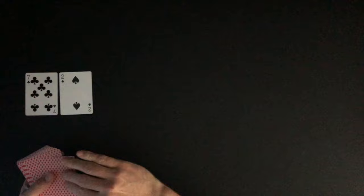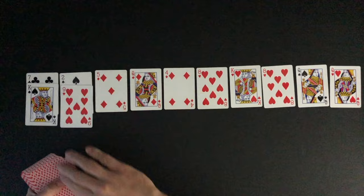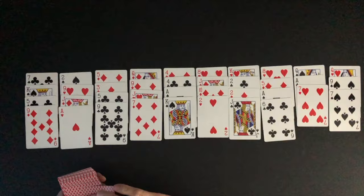A row of 10 cards is laid out face up. Another row of 10 cards is laid face up, overlapping the first row of cards. Two more rows of 10 cards are laid face up, overlapping the rows already laid out.